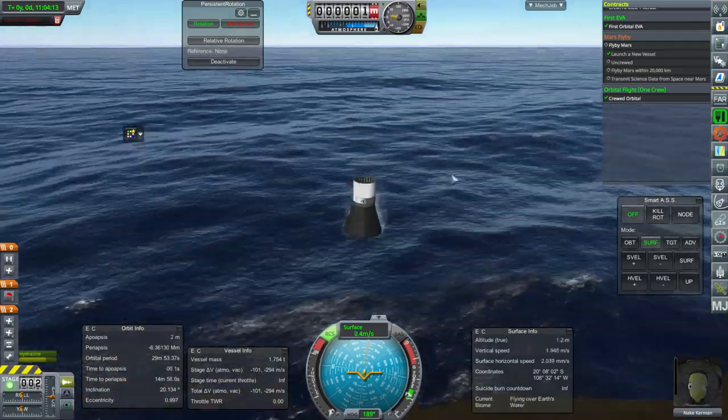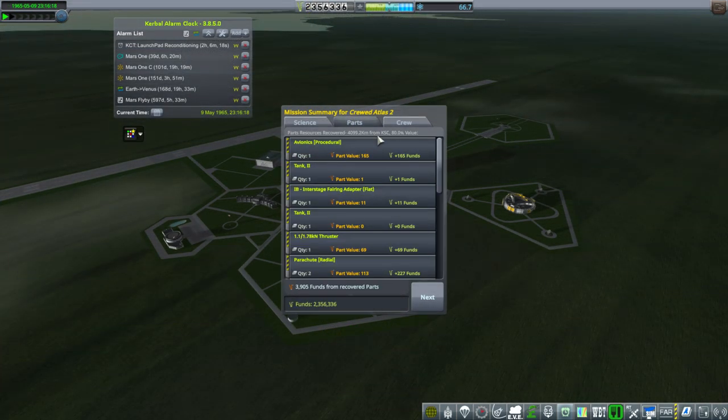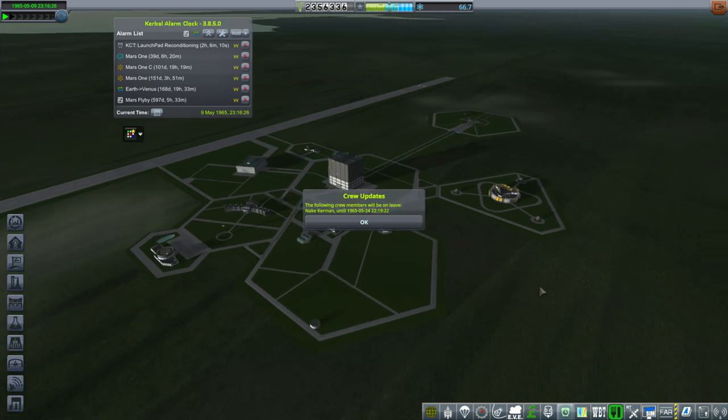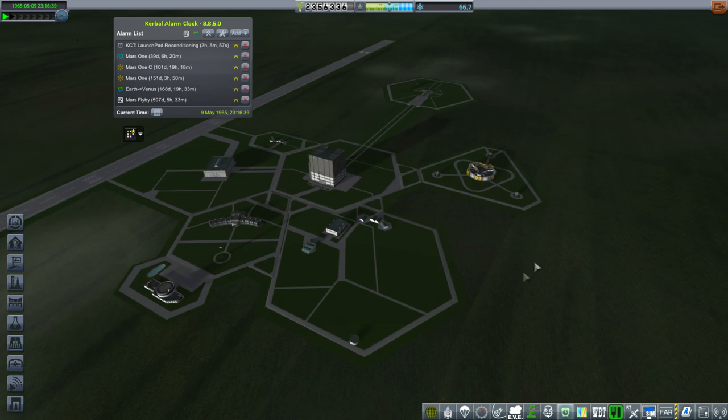We've got him. Welcome back, Naki Kerman. We got some funds back, and Naki is ready to go. No experience gain for an EVA — well, shucks. On leave for two weeks. That's alright — it takes us time to build rockets over here anyway.